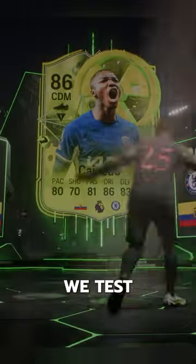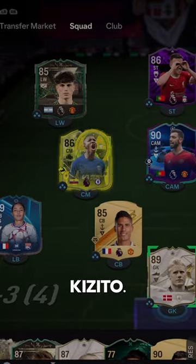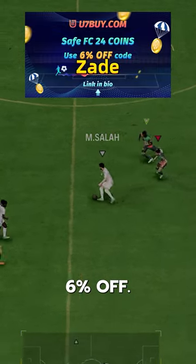Welcome to Baller or Bust, where we test FIFA cards so you don't have to. Radioactive Kaecito. We acquired him via SBC for 110,000 coins. If you need FC24 coins, check U7Buy, code Zade for 6% off.